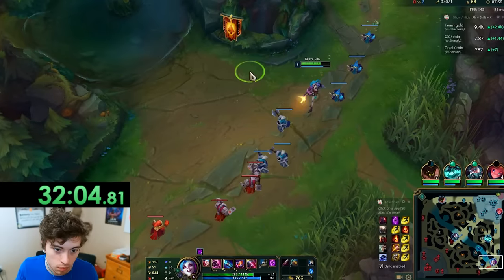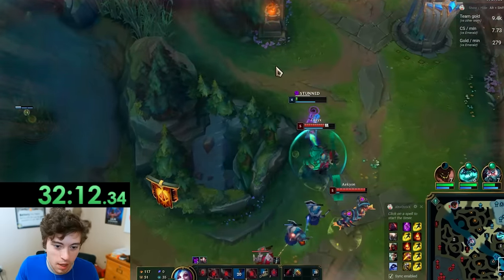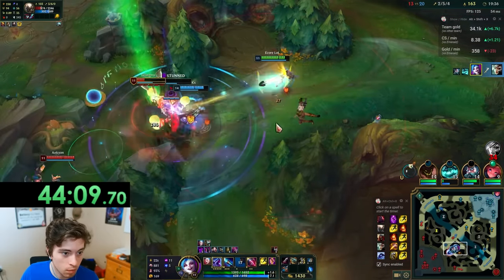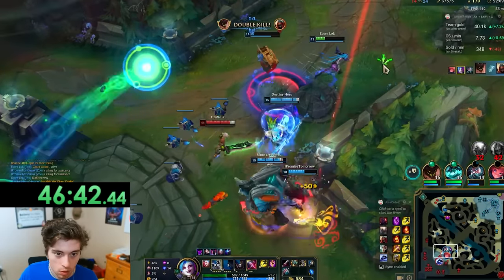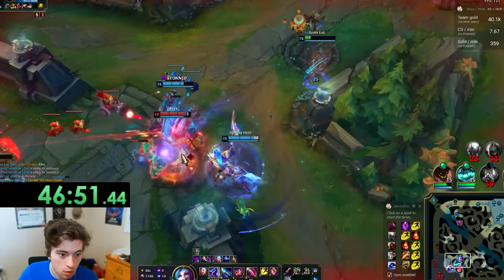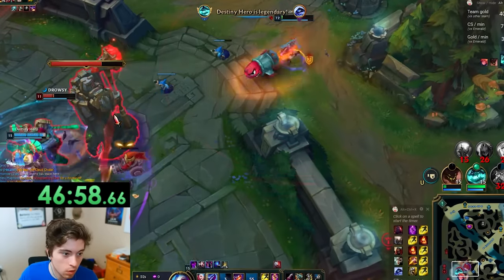My next game did not start off great. In my defense, I really didn't think Scion's Q would go that far. But once again, after laning phase, I was actually able to play the game. Having my teammates with me kept me safe and I was actually allowed to do damage. If I could just get better at the laning phase and stop getting hit by every single skill shot, I think I could be a pretty good AD carry. But I definitely have a long way to go before that'll happen.